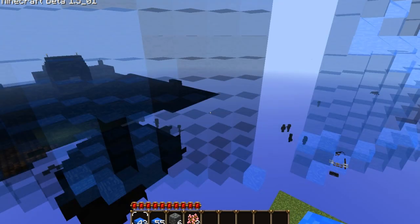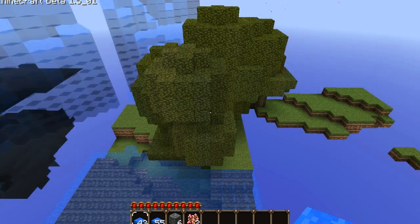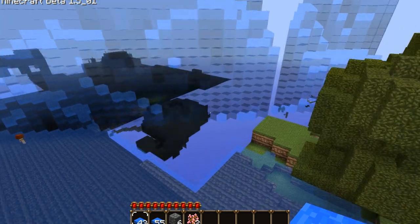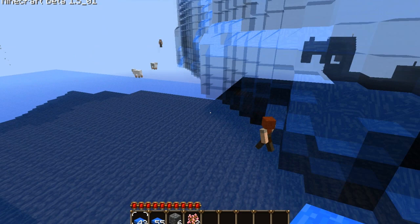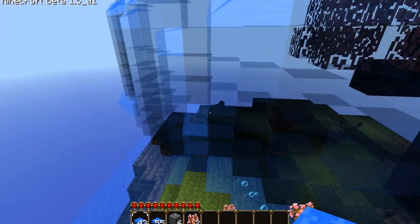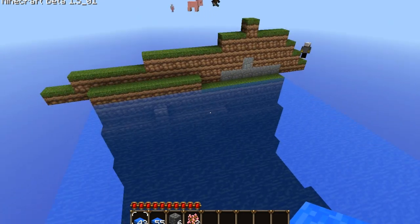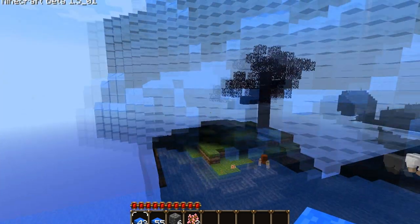This is a tutorial on how to make a tsunami slash hurricane for Minecraft, using the Finite Water mod. I didn't make the mod, I just made this video. Remember to subscribe, comment, like, favorite. Tell me what I should do next. If you have any questions about it, just ask them in the comments below or send me a message. See ya.